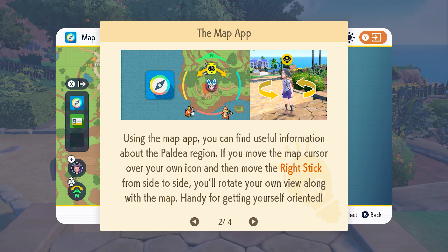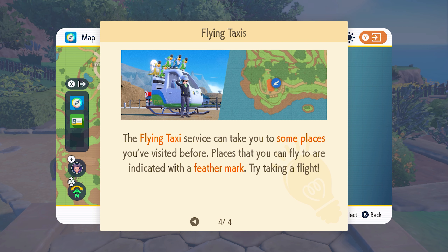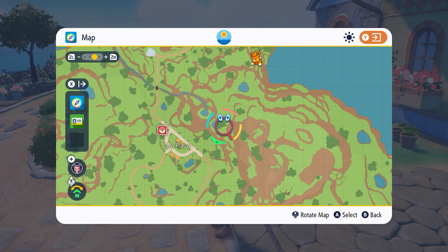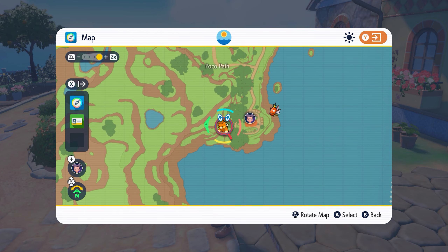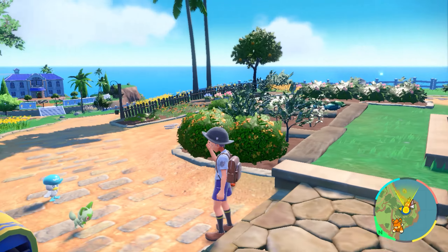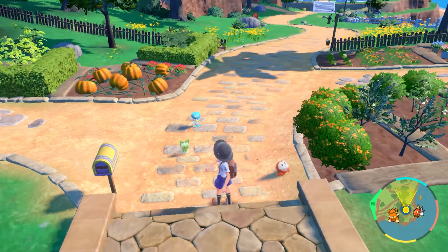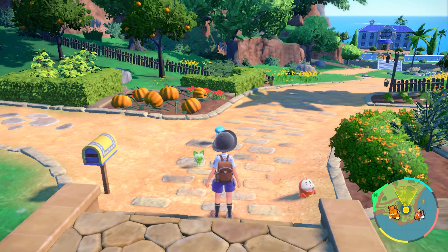Whoa! 'You get access to the region data. Right stick side to side rotates your view along the map. Use the left stick to move the magnifying glass. The flying taxi service can take you to places you've visited before.' Oh my gosh, this is so interesting. I'm sorry — do you see how this cute little thing is right here in my house? This is wild! Look at the frame rate on the map.